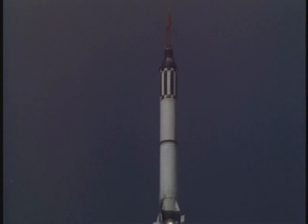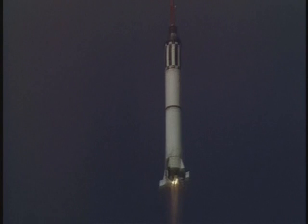This is Freedom 7. The fuel is go. 1.2G. Cabin at 14 PSI. Oxygen is go.